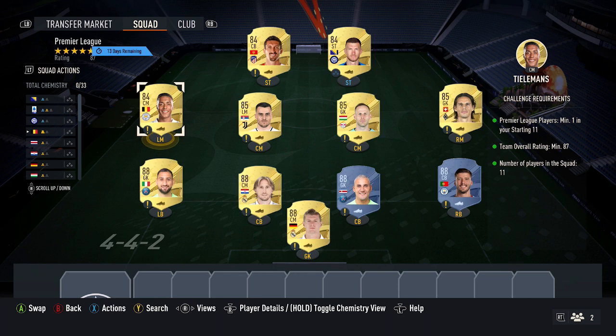And then finally, three 84 cards costing around $2,800 coins: Tillemans, Savic, and also Dzeko. Make sure you pick up the Premier League players — Tillemans and also Ruben Diaz count as the Premier League player requirement. And that's going to complete the SBC.